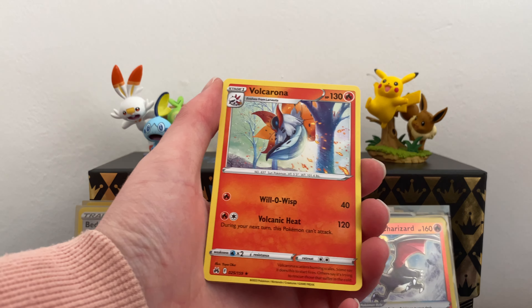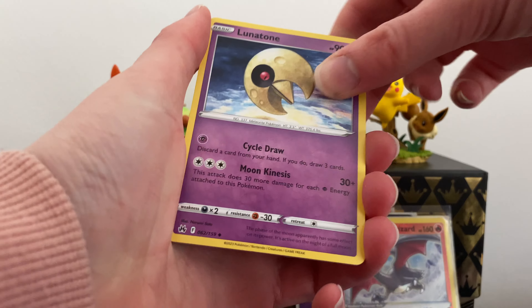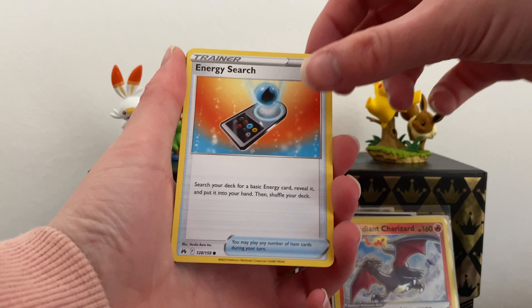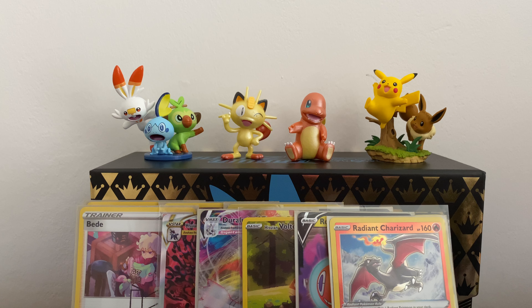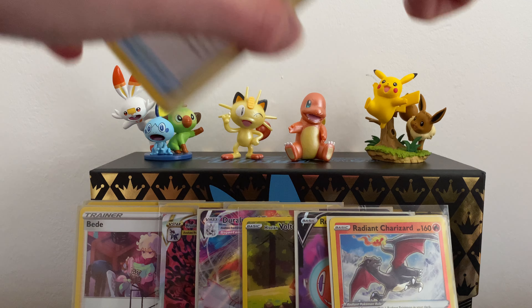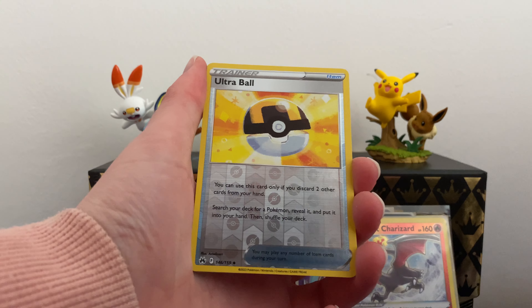Bell — I think that's a rare, yeah it's a reverse rare — and a Volcarona. Still haven't seen what the deal with those energy cards are though. I haven't pulled one yet but I wonder if we're going to pull one and see what the deal is, because in the little booklet they actually have set symbols — these other energies in the full art slots. We got Scyther, Riolu, Yangoose, Volcarona, and Exeggutor. That one started pretty strong but it's weakening out — I think this is pretty much what to expect from this tin.